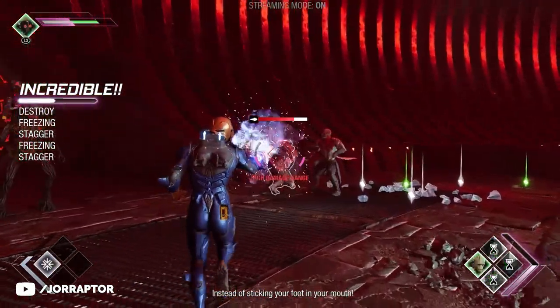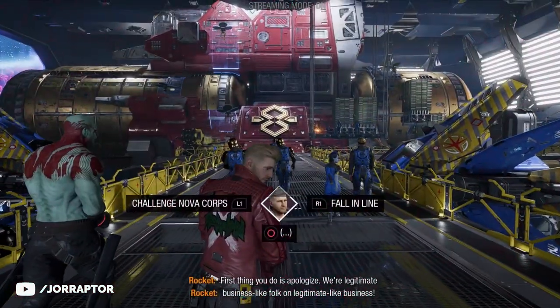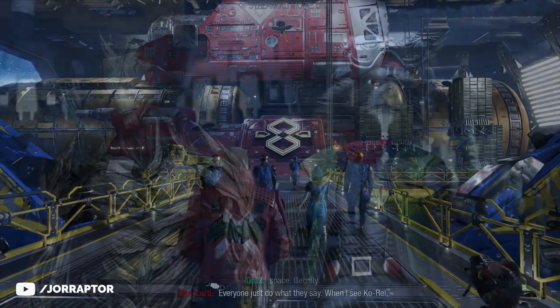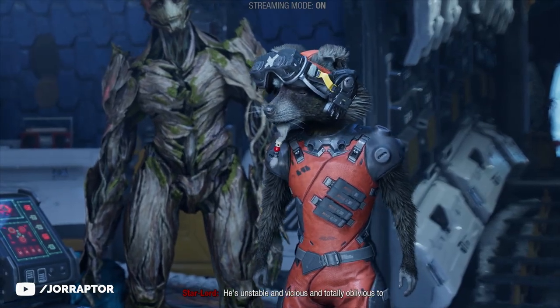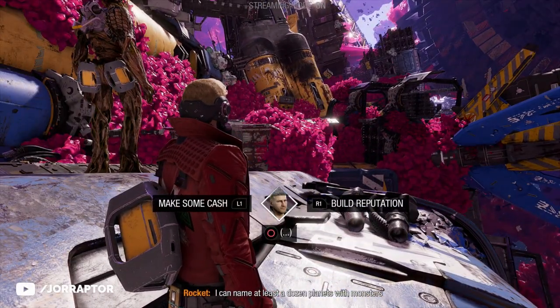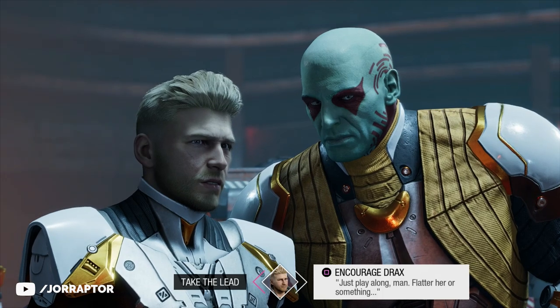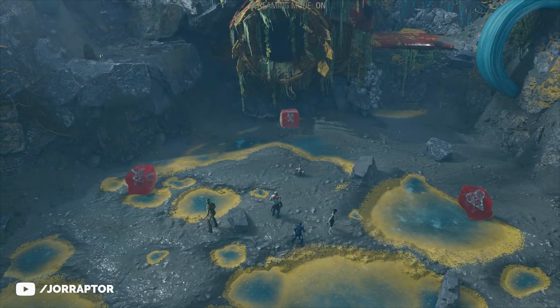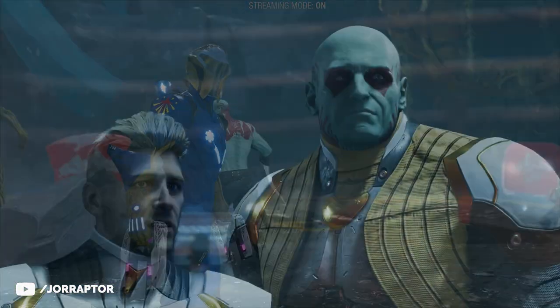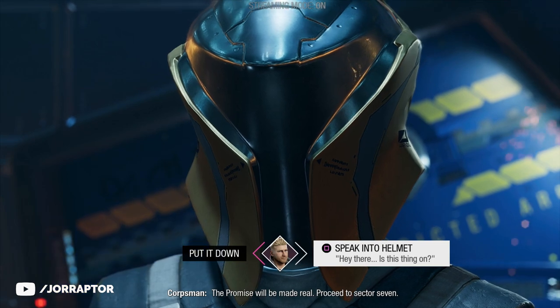Before talking about the big missable trophy, I want to touch on dialogue choices. One big tip when starting out is that you should not really worry about them. You can reload a checkpoint during a conversation to restart it and make different choices, but you're really only making the game less fun by having to listen to the same conversation again. The choices and outcomes are more things that can be helpful during later missions — without them you can still complete missions, or they'll trigger different dialogue or scenes. The ending of the game is the same for everyone.